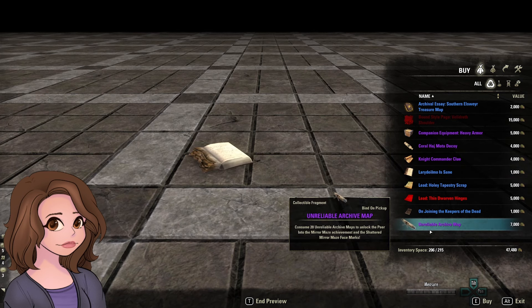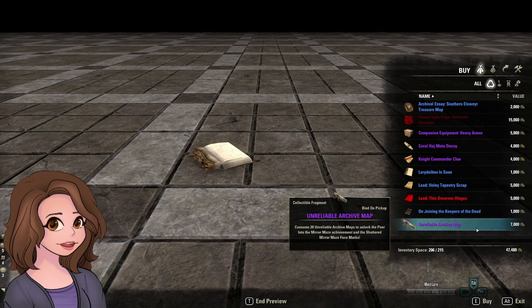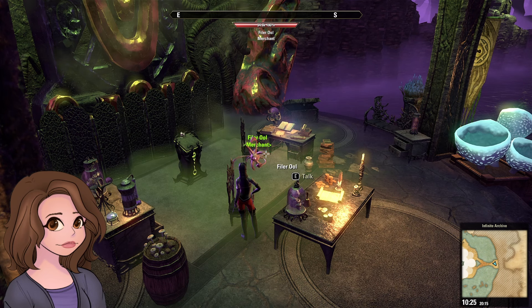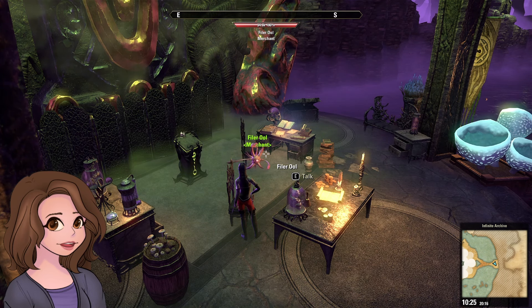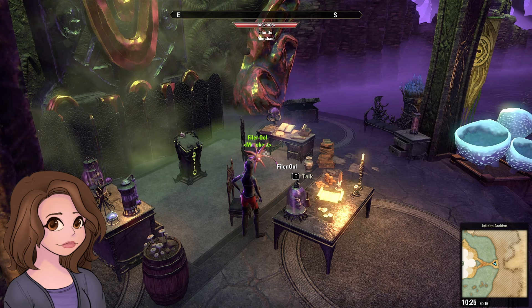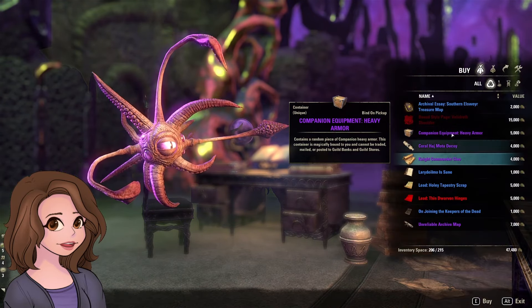We have our Unreliable Archive Map — consume 20 of them to unlock the Peer Into the Mirror Maze achievement and the Shattered Mirror Maze face marks. So again, I submit that this week is hot garbage. I'm not recommending anything unless the Dwarven Scarab pet piece — the Thin Dwarven Hinges lead — is the last lead you need. If it is, it's gold; otherwise, other than getting the books, I don't plan to get anything.